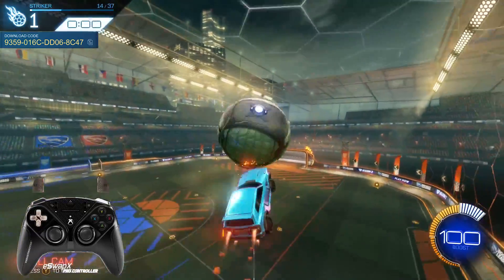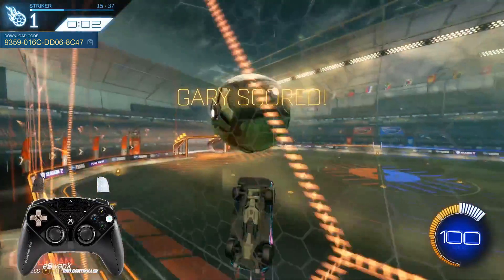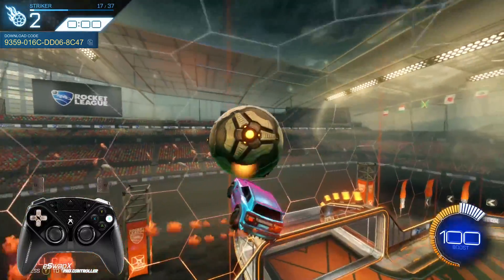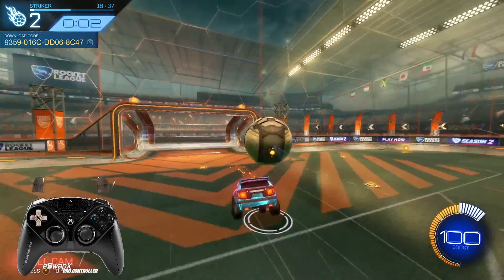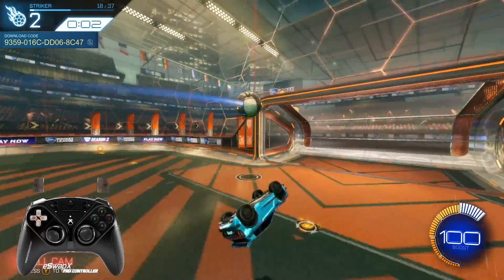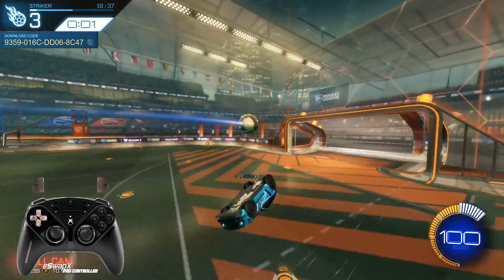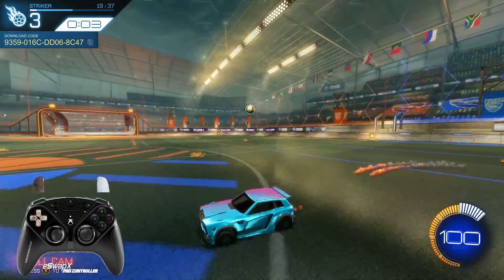Since we're practicing aerial car control, we want to start learning how to air dribble. When you control the ball in the air and air dribble it, you force opponents to either jump up and challenge you or sit back and wait. Learning how to air dribble at this level is super beneficial. We also want to push shot accuracy further — working on crossbar-in or post-and-in shots, taking shots from different angles with power and consistency, because defenders are just getting better and better.